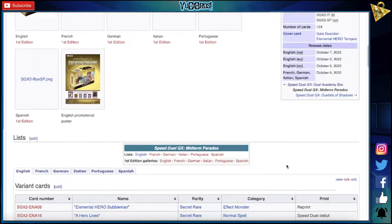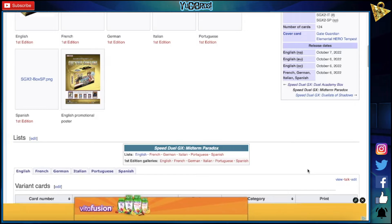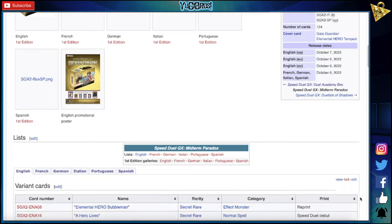Hero Lives — wow, okay, we have Hero Lives now in Speed Duels. It shows here too, Bubble Man — yeah, that's a reprint. Speedle debut for Hero Lives. Half summon a hero — I think that's fine, assuming we don't get busted stuff like Stratos.